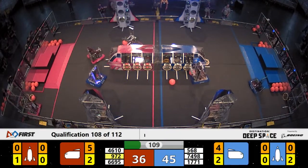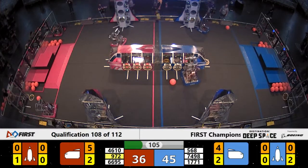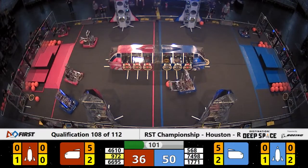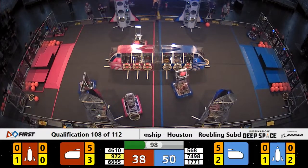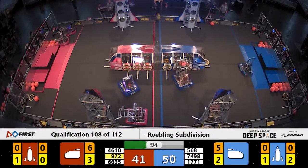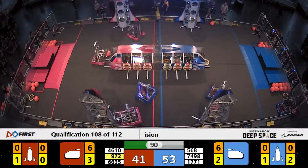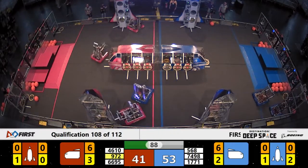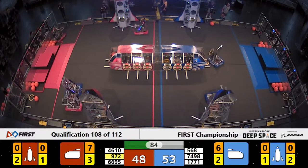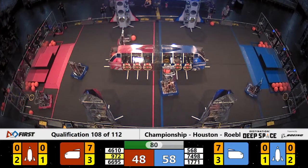972 brings more cargo around for the Red Alliance. There goes 74-98, putting a hatch panel onto the Blue Alliance rocket on the score table side. Ironclaw comes back, drops another piece of cargo into the cargo ship for the Red Alliance. Blue Alliance reaching up, dropping cargo in for the Blue, steadily filling the Blue Alliance cargo ship with cargo. A hatch panel is now placed onto the Red Alliance rocket near the scoring table by 46-10, Beartex.